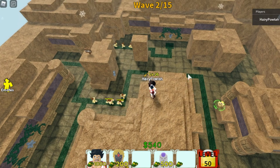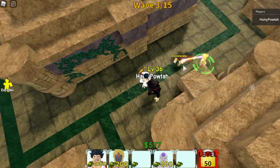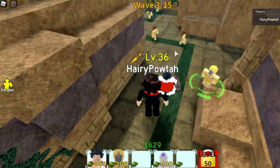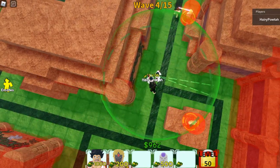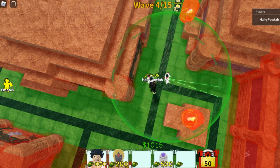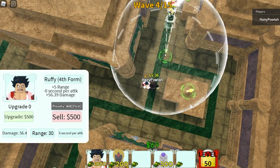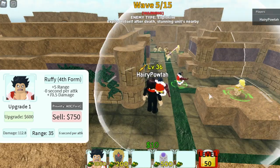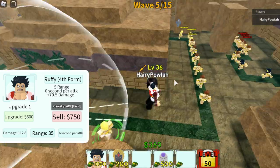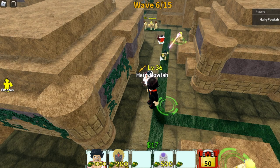So anyway, our next goal is to save up cash for us to deploy our main damager, which is Gear 4 Luffy. We need $1,000 to deploy him. We still need to max it out. The damage is sufficient for the meantime, but the enemies will get stronger as the waves go by, so we need to max it out.